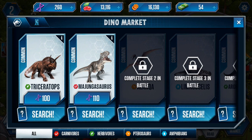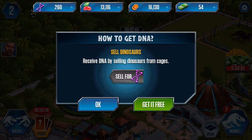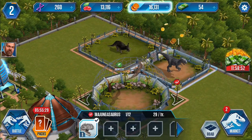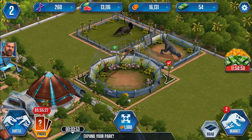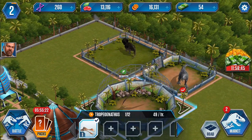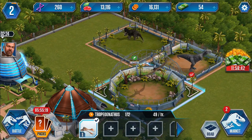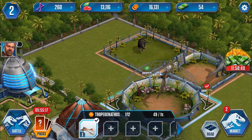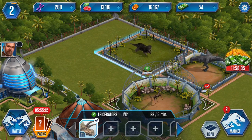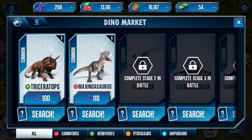There are so many different resources in this game. If I click on the DNA - you receive DNA by selling dinosaurs from cages. These animals seem to give us gold coins every hour, so this Tropognathus gives us 49 per hour, whereas this Triceratops is giving us 88 every five minutes. That's working out pretty well for us.